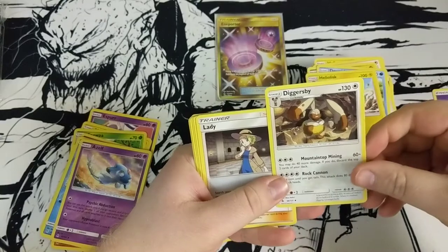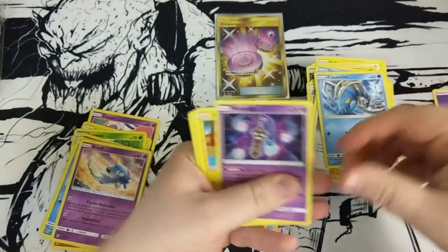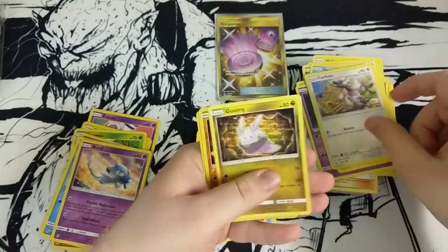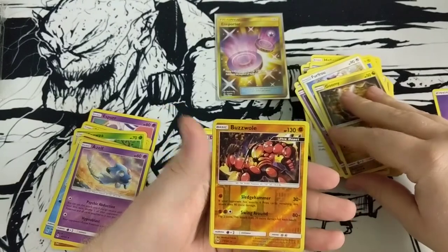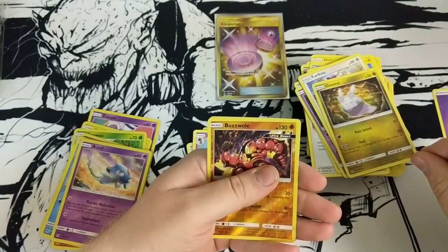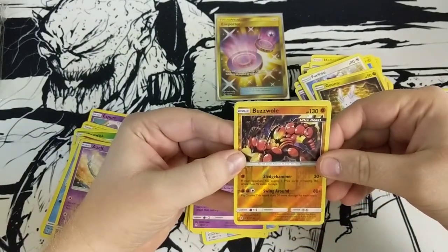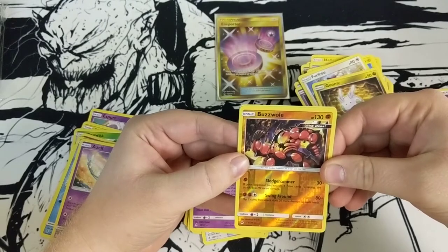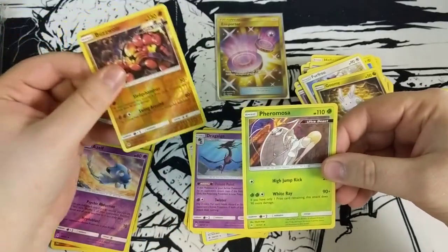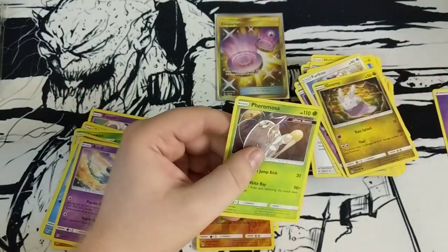Energy, Heliolisk, Diggersby, Wicke, Clauncher, Honedge, Fennekin, Goomy. Alright, here we go — double rare pack! Buzzwole — look at that, he has muscles for days, folks!